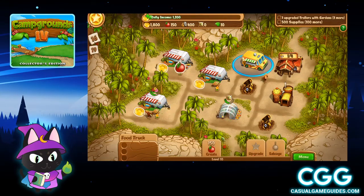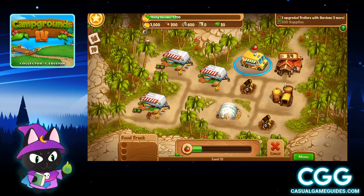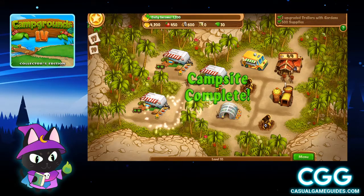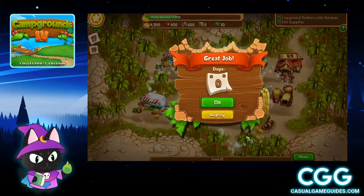I will take this opportunity to show you that the secret map location is up in this area. I am going to make this last garden here. There is my secret map location, and there is the final trailer with the garden. And that is Gold Star for level 10.